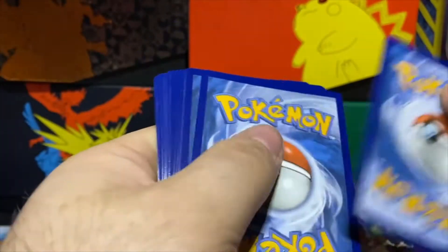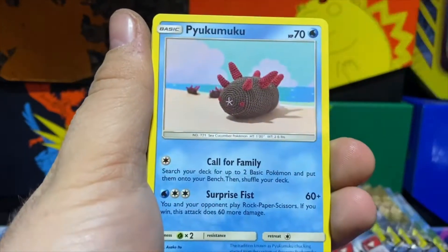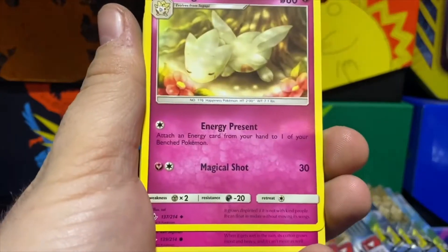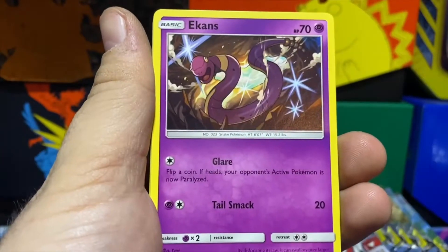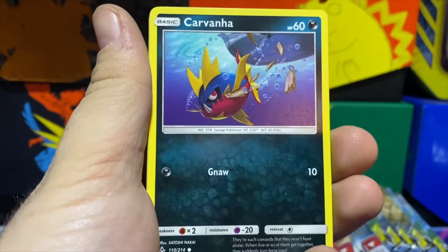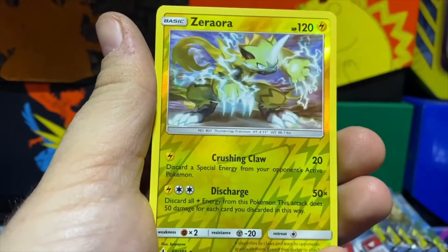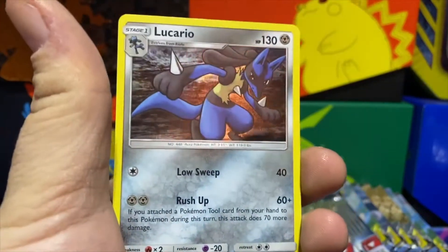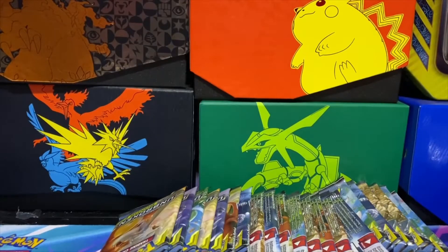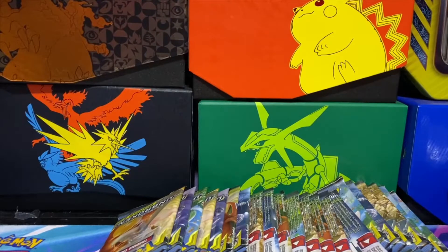Lightning Energy, Charjabug, Dedenne, Mew, Togedemaru, Cottonee, Ekans, Carvanha, Litten, Clefairy — Zoroark is our reverse and we got a Lucario holo to round that off. My pile is getting a little messy, let me clean it up real quick.